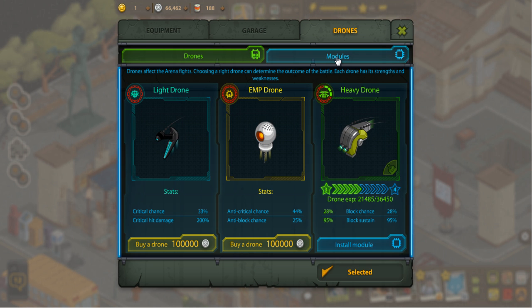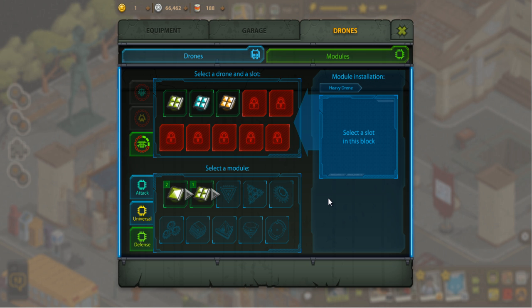In these drones you get a nice module tab where you can install various types of modules that you'll get through doing a PvP arena thing. Eventually when you get three of the same module type, you can actually upgrade it using this triangle here, and it does cost a little bit of money. The more you upgrade it, the more money it will cost, and eventually you get crazy statistics from the highest level drones. I'm just starting out — I've only got level two modules in my drone.